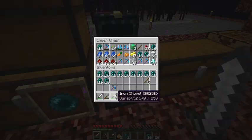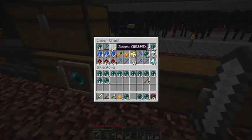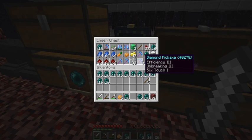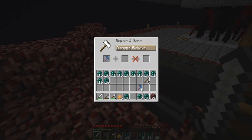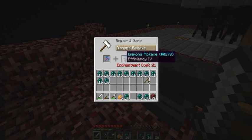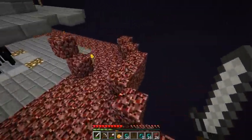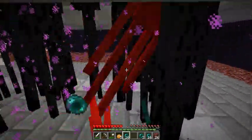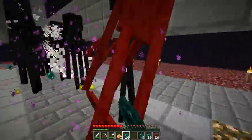Oh my god, did they change the enchanting in this? I just got an efficiency four pick. Let's see this — no, that wouldn't work. Congrats, you got an efficiency four pick. I know, it's terrible. Efficiency four, fortune three — let's see. That was helpful. 33 levels, and 21 levels. Okay, so I'm going to put together efficiency four and fortune three, efficiency four, to get efficiency five fortune three. It's a waste, but yeah — I don't think you'll be able to repair it. Actually, I won't do that — I'll wait for unbreaking three.